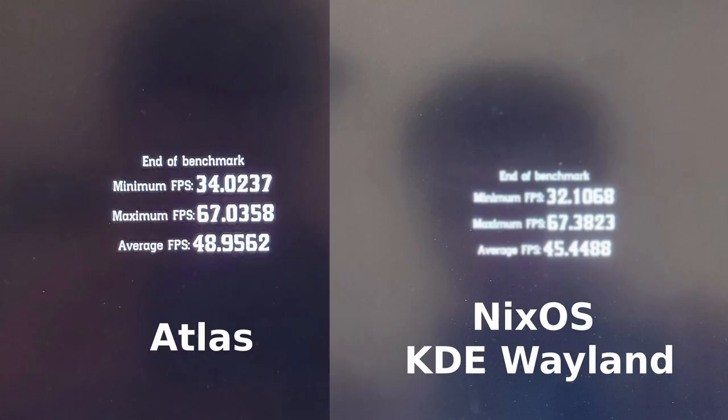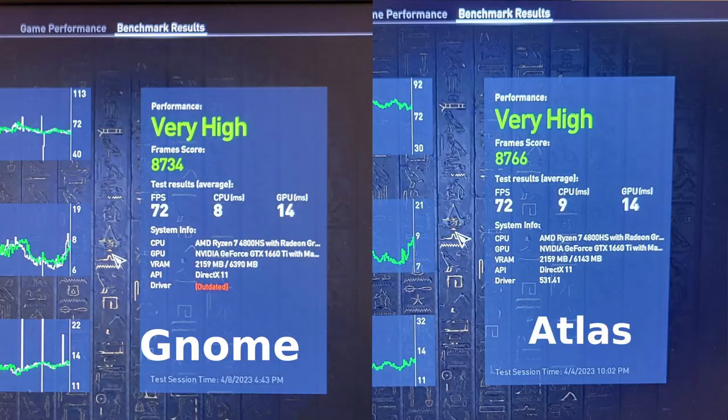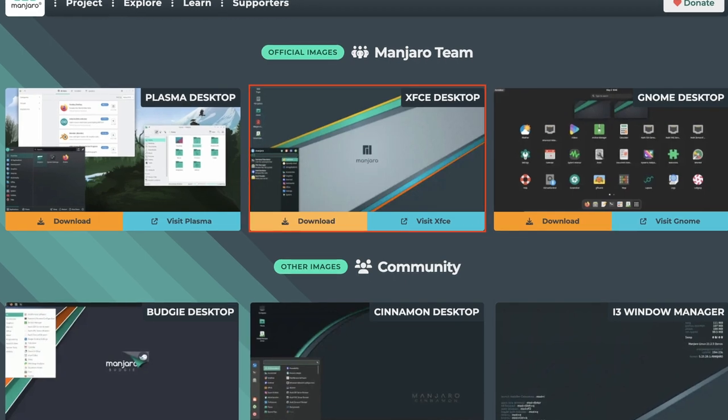Now we can see between the desktops that run on Wayland: KDE is only slightly behind Windows on both titles. GNOME has worse results on RDR2 but almost matches the Windows score on Assassin's Creed. However, with less than 100 overall frame difference, I would say KDE and GNOME are the same, because if I rerun this benchmark several times on both of them, they may end up averaging out.